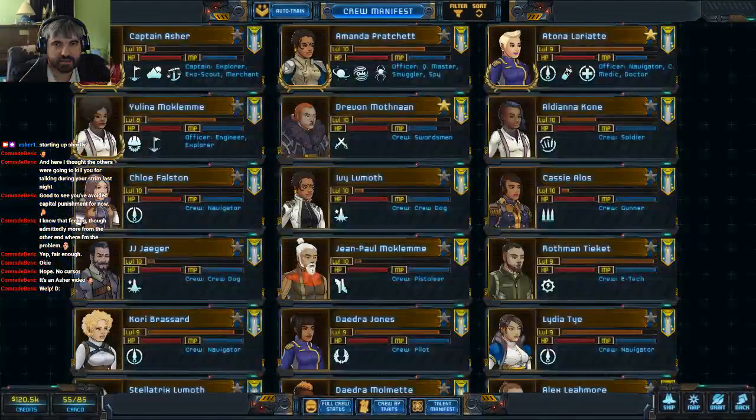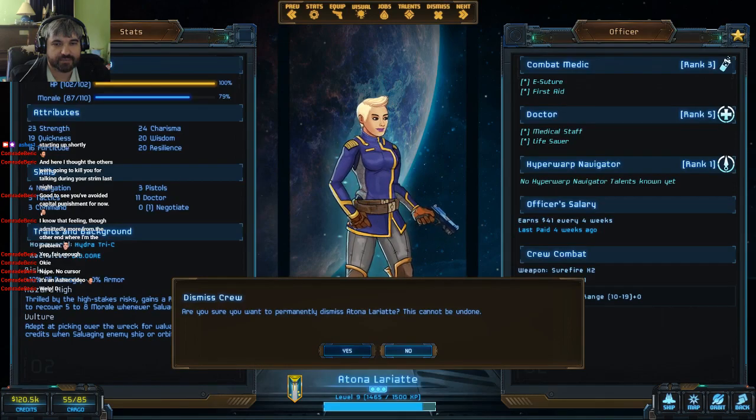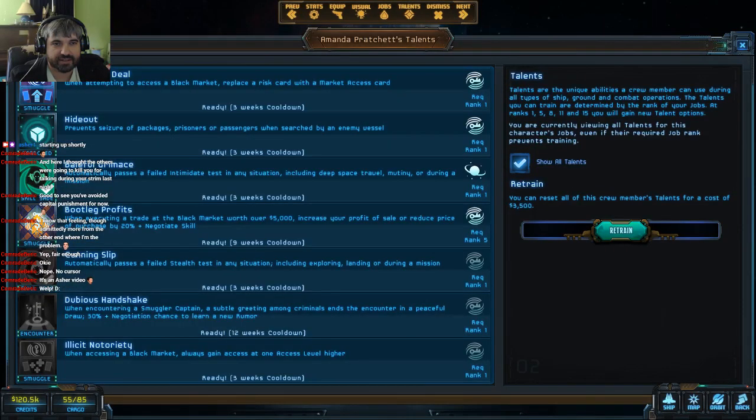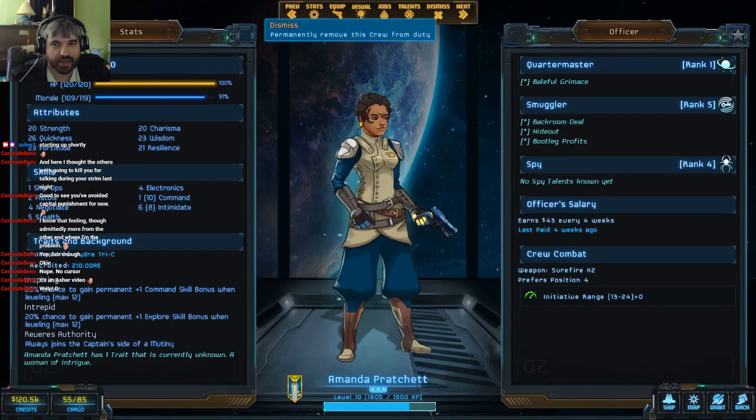Do we just ditch this officer now? Maybe. Maybe we promote from within. We still want to get an Exo Scout Sniper. I think it's going to be Amanda Pratchett that we get rid of, which sucks — Quartermaster, Spy, we've got some pretty decent talents here. But with Exploring as our primary function, we've got so much crew combat to do that I really need to build up an officer base. We could always make our other Explorer officer have the Smuggler background as well, and that might be the best move yet.